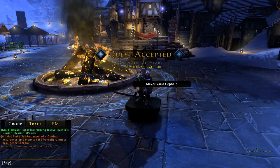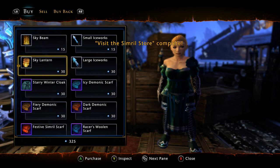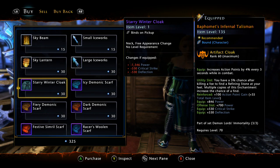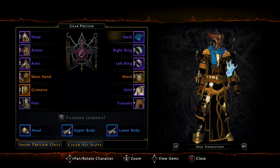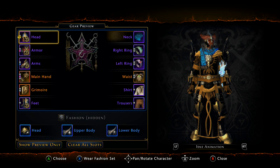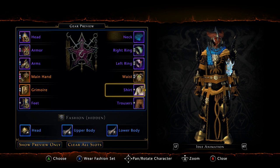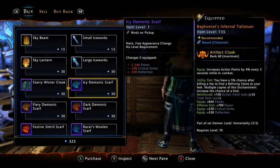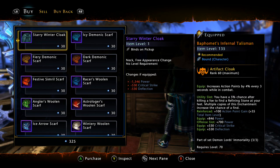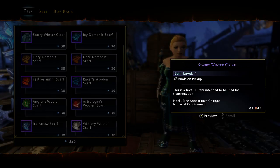There are a few different stores. The parcel store is where you spend parcels you accumulate throughout the event. You can get your winter cloak and all your scarves — note that the scarves are bind on pickup, so don't waste your parcels unless you really want one. The scarf is also not a fashion item; it's a transmute item — it will transmute your gear slot. There are multiple different scarves, and there's also a starry winter cloak which is pretty cool looking, like a star flake and semi-transparent.